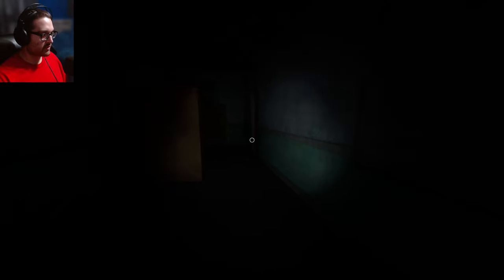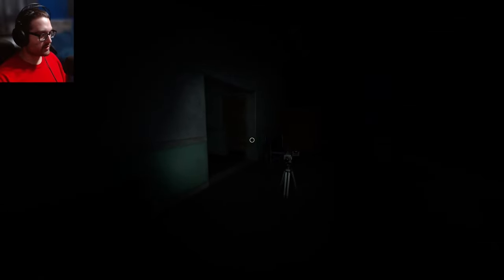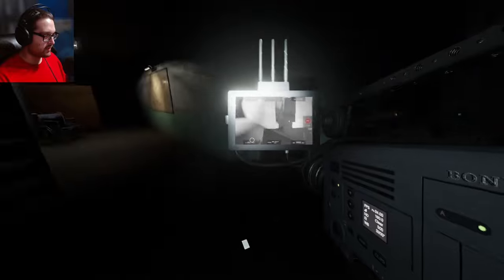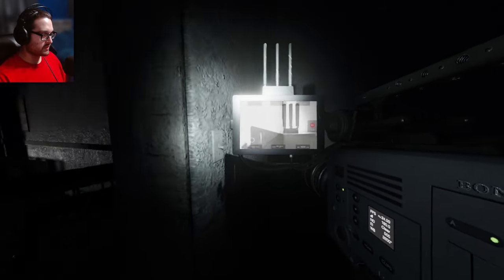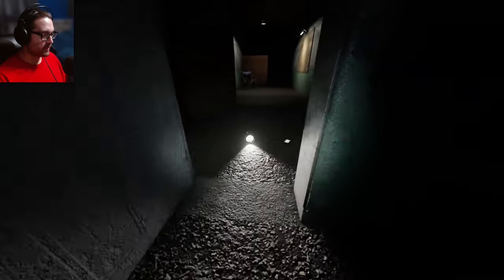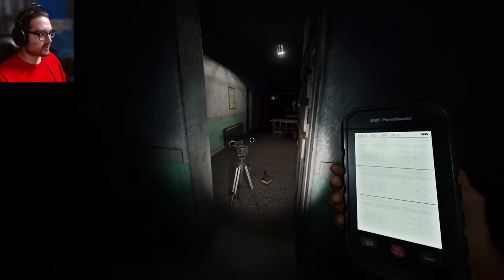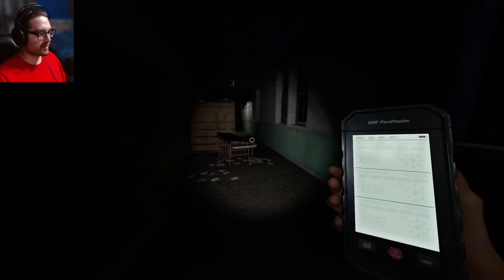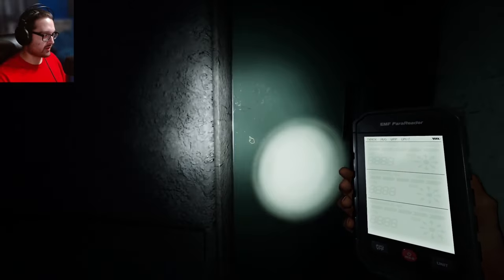That door is closed but maybe it started closed. I really do think the ghost is further down because we didn't hear it hunting. I want to turn on these lights. Let me drop this equipment at this door — this door isn't locked. I'll throw everything in here and get my other equipment. All I have to do is find the room with that locked door. These are all closed but not locked — how are they all starting closed?